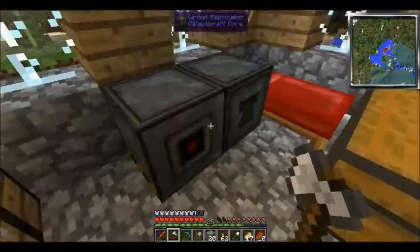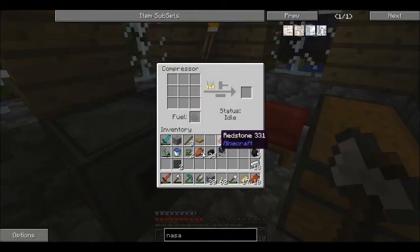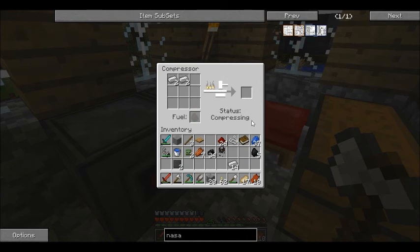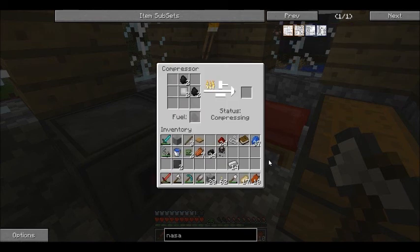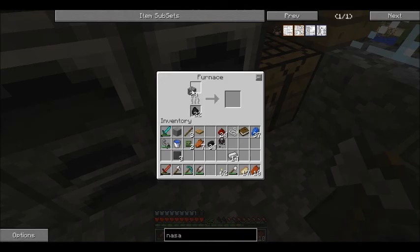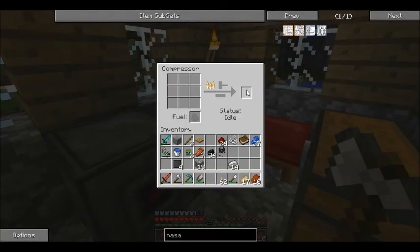I do feel really dumb for not thinking about that. Let the compressor do its thing. We need four steel ingots total — we have two so far, that's perfect. Come on, there's one. We'll add a piece of coal and boom — we have just enough. We also need two levers and a redstone torch, which is pretty easy.